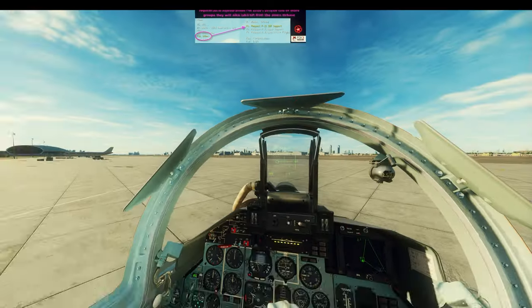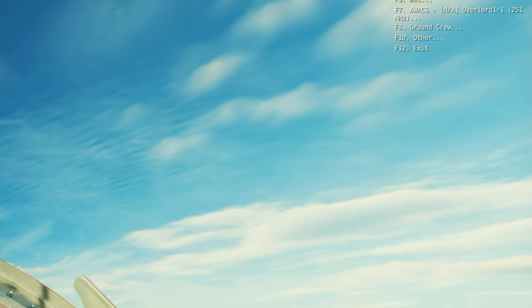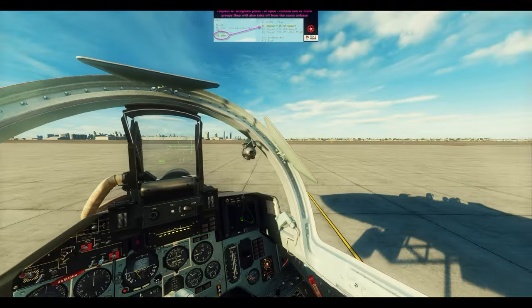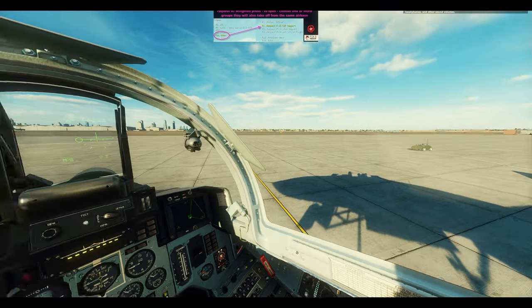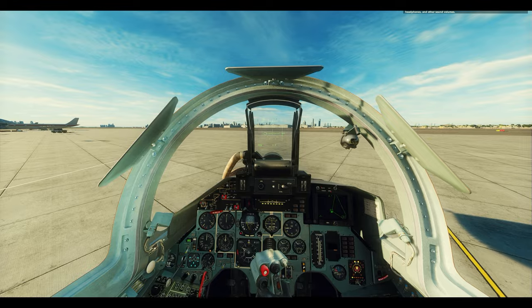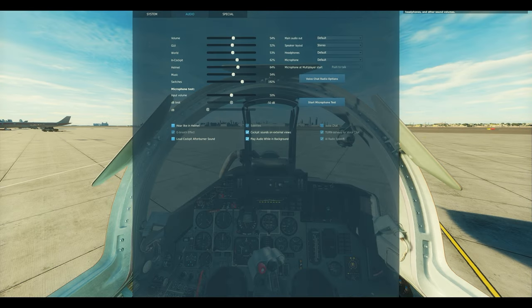You can also take off from the Tarawa, but before we get to that, let's talk about the briefing and radio communications. To activate the pilots' briefing, open up the radio menu and choose Other. You should hear a briefing like: 'Good evening, pilots. To interrupt the supplies and funding of the neo-extremists who have...' If the briefing doesn't kick in, make sure your audio settings are turned up, as you can see on the screen.